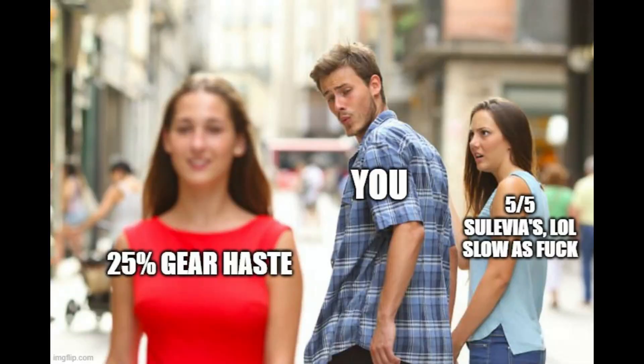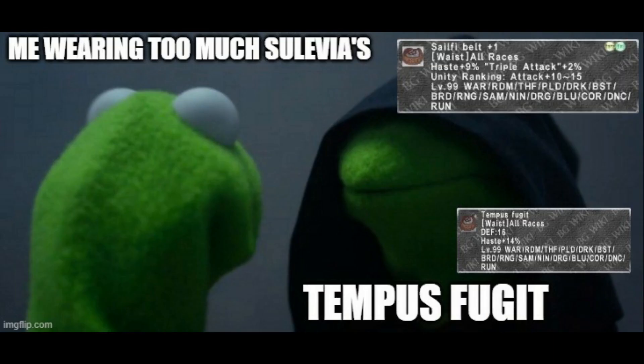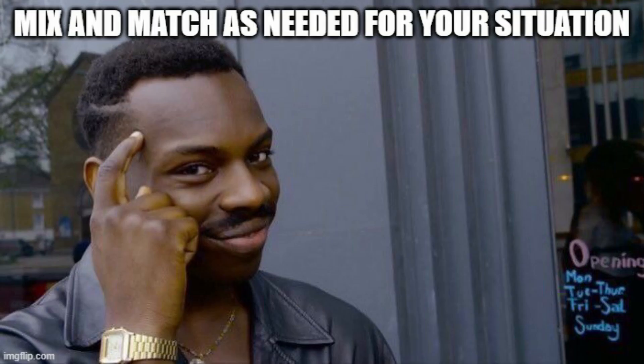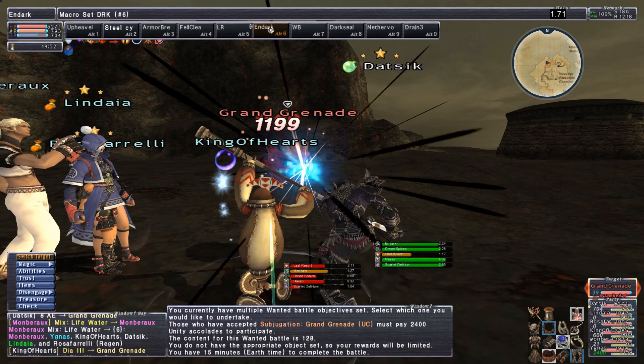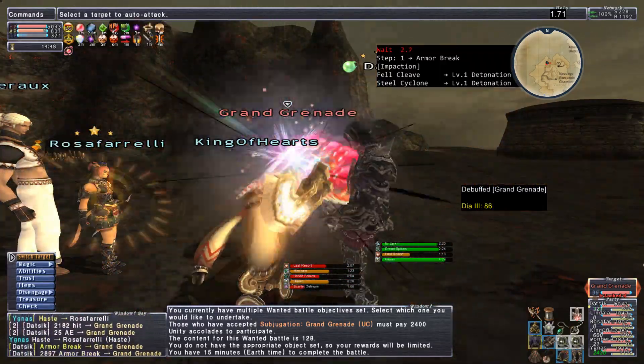If you need to, slap on a Tempus Fugit waist piece for plus 14% Haste or Sileafi Belt plus 1 for Haste plus 9% to maintain your Haste cap. Now let's move on to weapon skill sets, starting with the set for Armor Break or other break weapon skills. This set is also the same if you use a scythe and Infernal Scythe for attack down.